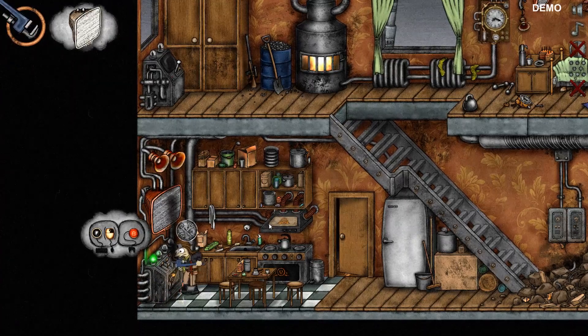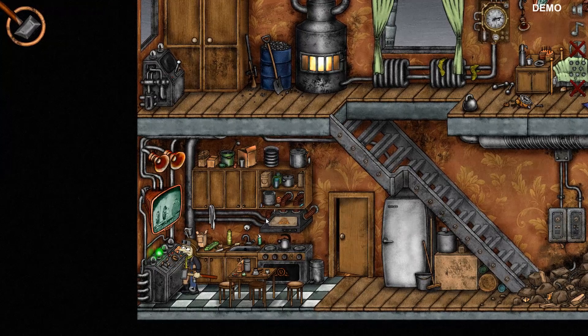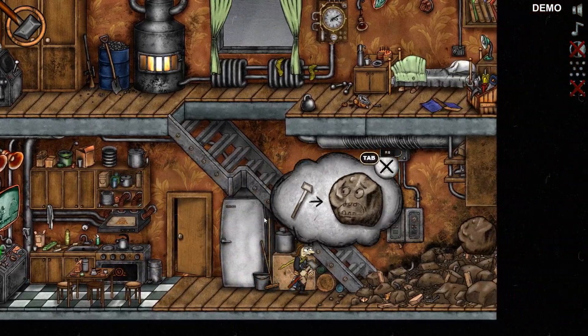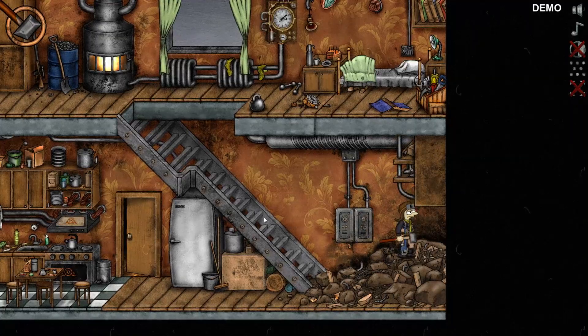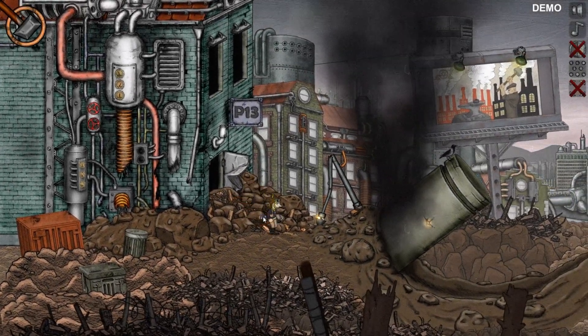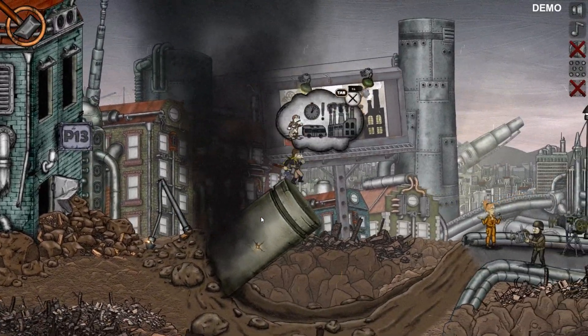I've got to hold the left mouse button. There we go. Smash the rock — this rock was over here. There we go. So I am going to go and — bang! And let's carry on. Wow, this is really well made.